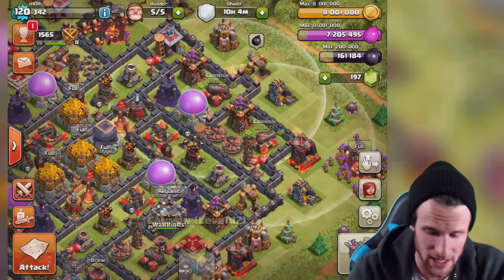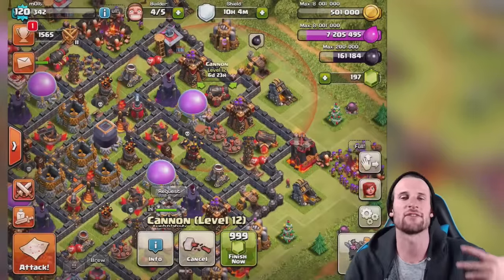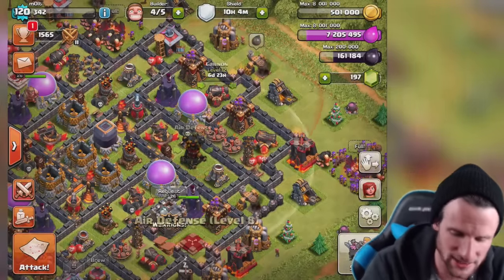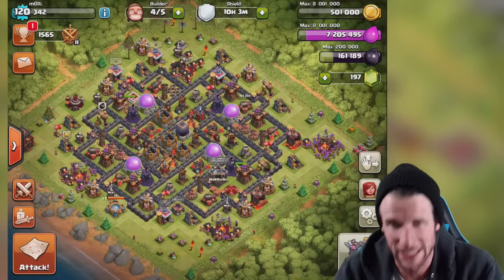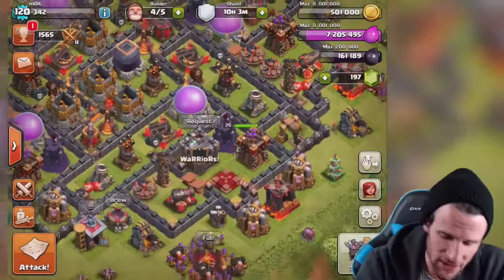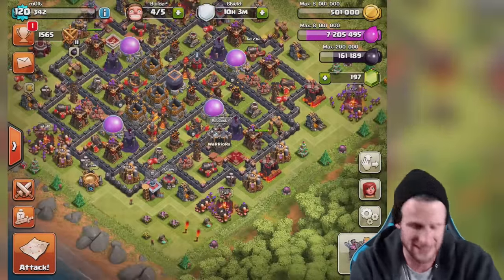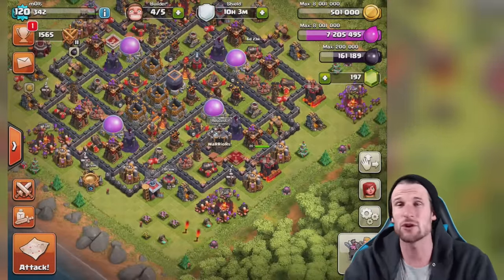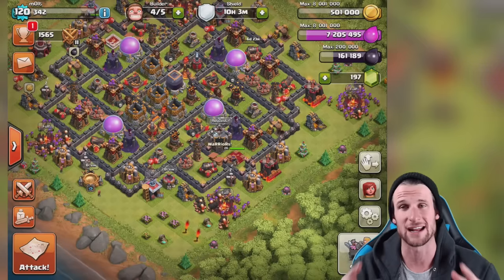Our cannons are not maxed — we've got a level 13 right there and a level 12 right here. We're just going to start off upgrading this cannon; it's going to be done in a week and then it will be maxed out, which is awesome. We also have enough dark elixir to upgrade our queen, so we're going to get her up to level 27. But first I want to show you guys an epic raid that got me some of this loot.